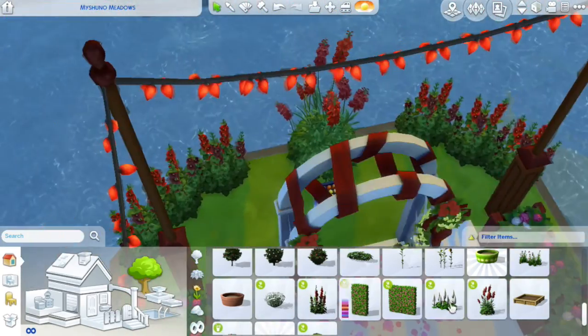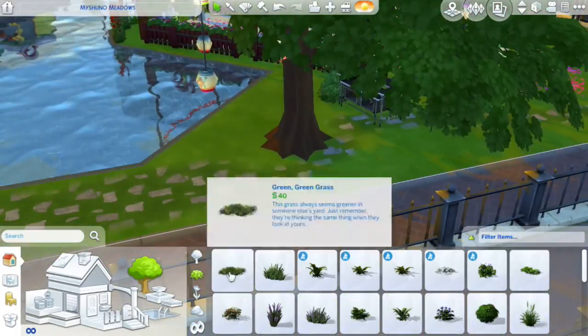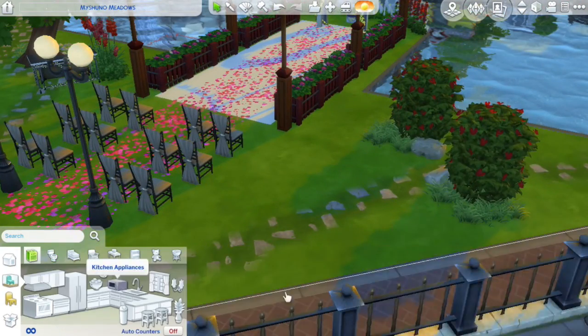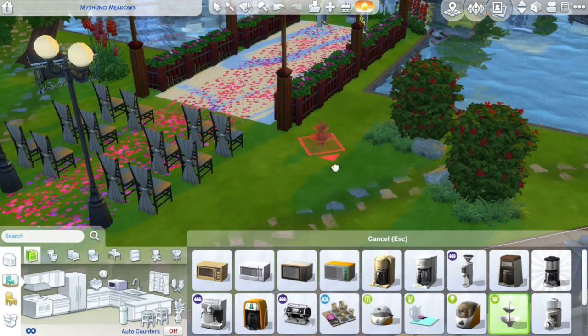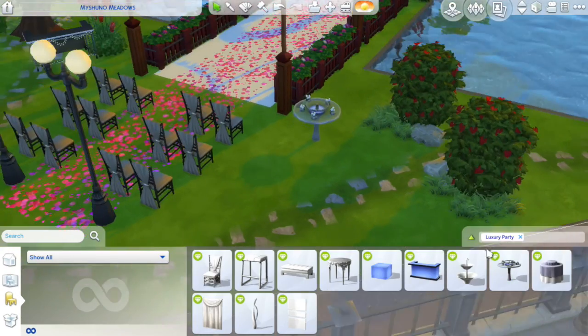I go and add these red flowers all around because I think they went with the colors of this park really well. I used red lamps everywhere and I thought they looked really nice. I only put them here with the wedding arch at first, but in the end I do end up putting red flowers everywhere.